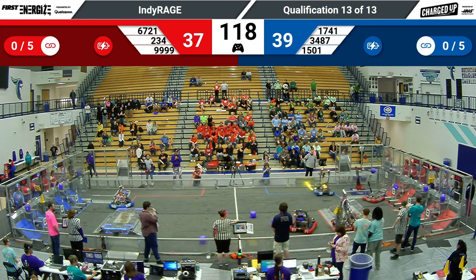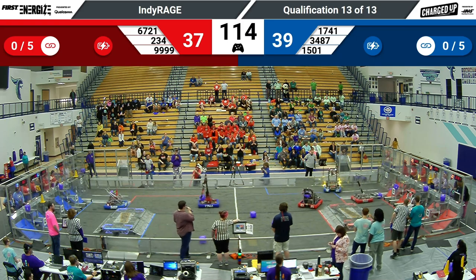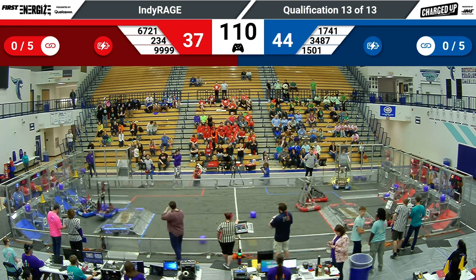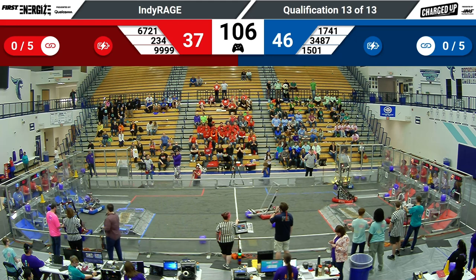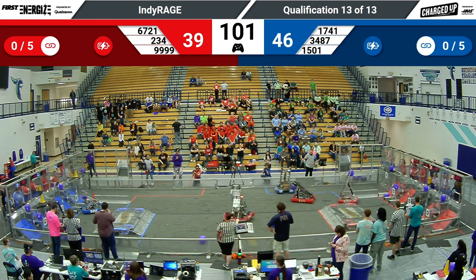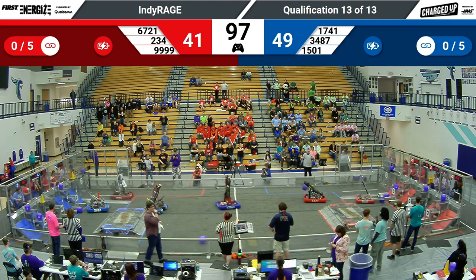1501, ranked pretty highly, is headed over to help the blue alliance. They're looking to grab a cone from their single human player substation. Their partner Red Alert rocketing across the charge station, extending out with their claw to place a cube on a mid node — they've got it scored. That's going to be three points for the blue alliance.